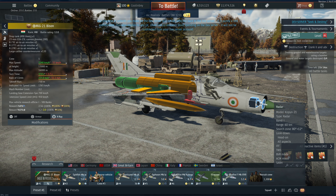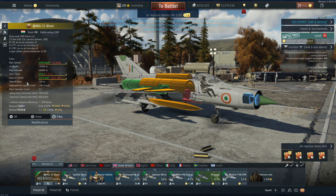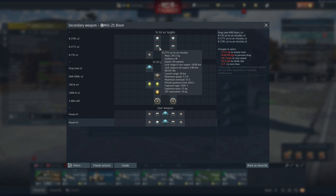Hey everyone, Tankenstein here. In this video I've got your very first dev server gameplay and overview of the MiG-21 Bison. This is a currently rank, battle rating 12.0 premium fighter in the British air tech tree, although of course it flies under the Indian flag, which is just absolutely bonkers in War Thunder.